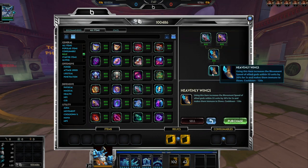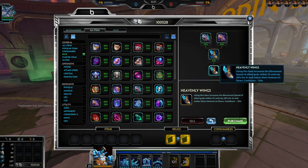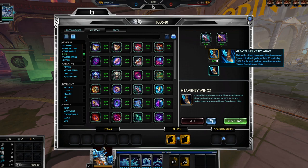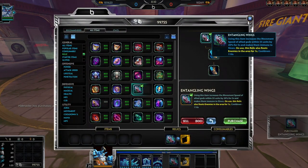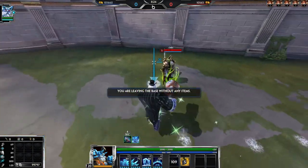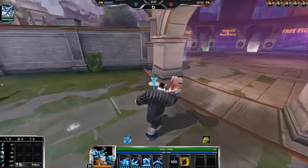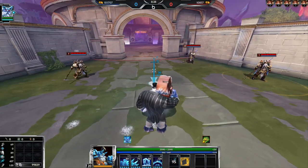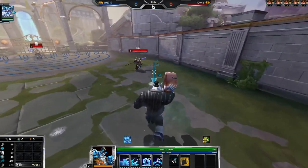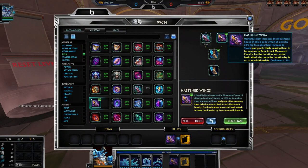Next up is Sprint. Regular Sprint gives you and allies 20% movement speed and immunity to slows — same as before. Tier 2 just has a lower cooldown. Entangled Wings increases move speed by 20% for five seconds and gives slow immunity, but on use it also roots enemies in the area for one second. Combined with other CC or for chasing or escaping, being able to root them and keep chasing or root them and run away — I think that is extremely powerful even if it's only one second.